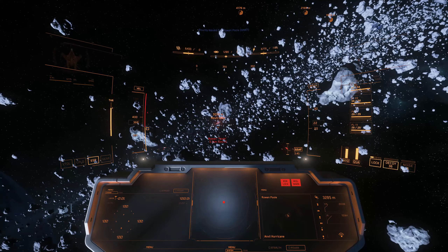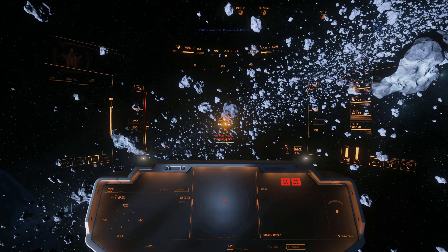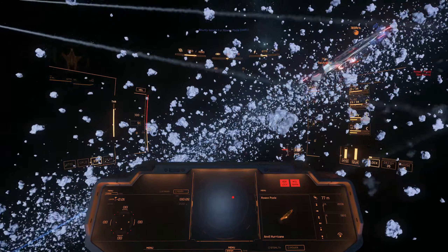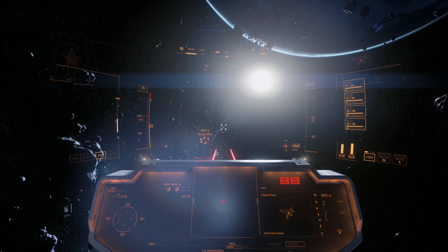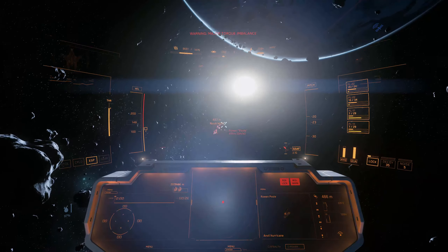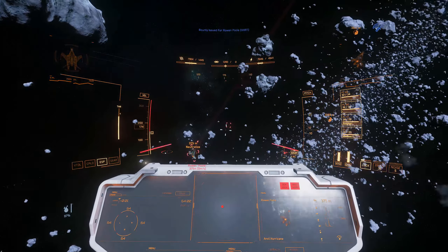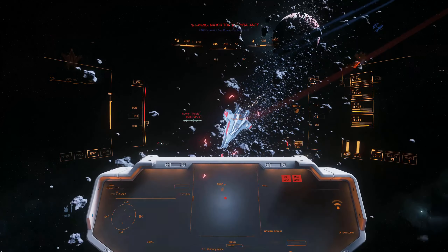Here we're up against the hardest target that you'll encounter in a VHRT bounty hunting mission, and that is, of course, the Anvil Hurricane. These guys have really high DPS, they're extremely tanky, and they have a size 2 shield. What that means is they have a ton of hull HP, so it takes you a while to get through them anyway. And if you're unable to keep constant pressure on their shields, they'll be recharging a little bit of shields every here and there, so it just prolongs the fight even more.